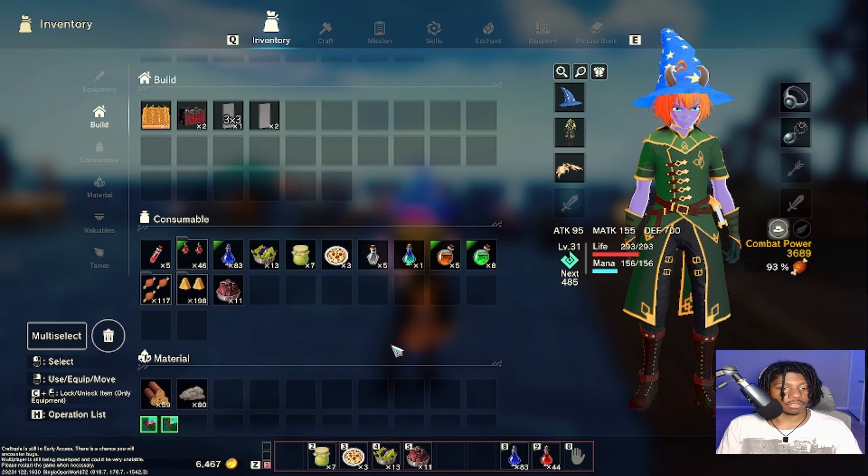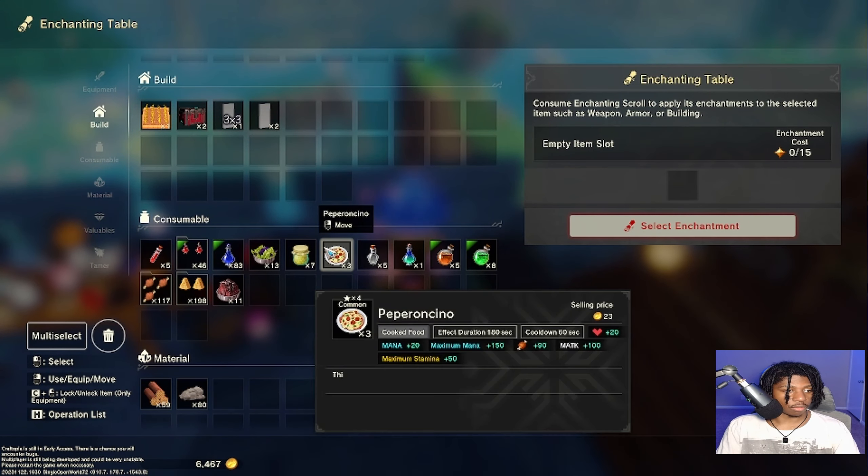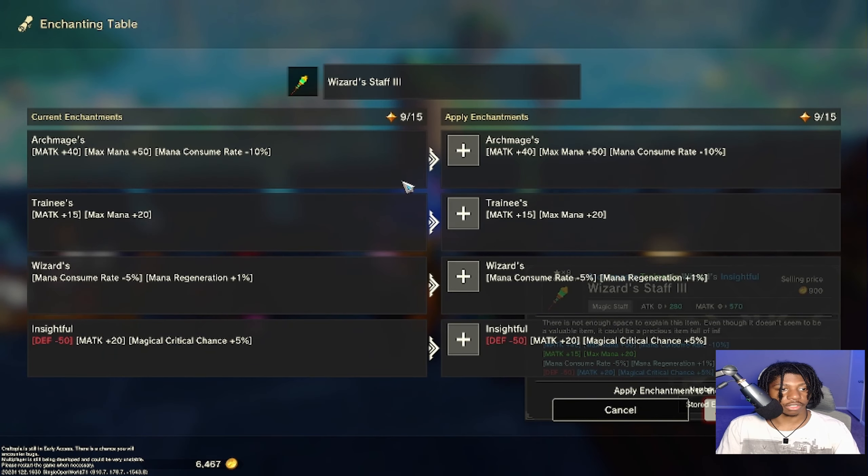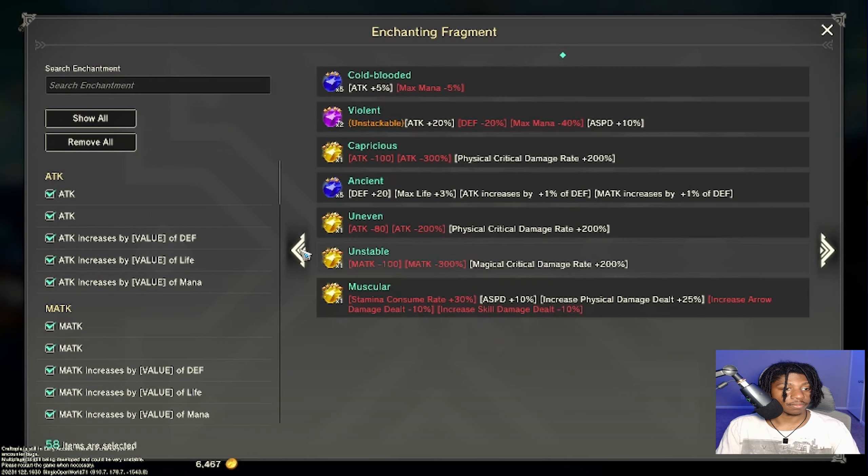Use all of those and now let's see what they are before deciding where to put them. We have attack — don't want that. Attack, physical. Ancient is — oh that's the one I was looking at already, still good. Uneven... oh oh. But that drops my — oh my god what the hell? Why would I ever want to do that? Magic attack minus 100, magic attack also minus 300 percent.